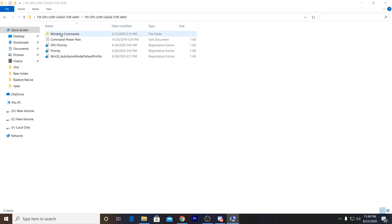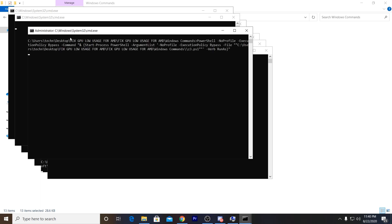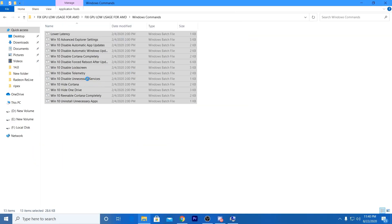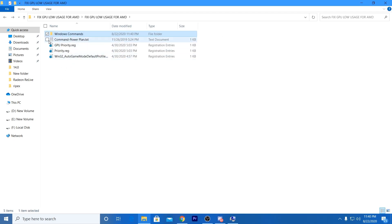Now go into the Windows command files and run all of the commands one by one on your PC. To run them all at once, select all the files, right-click and run as administrator. This is the most important step — running all files as administrator. They will run in the background and automatically optimize your Windows for the best GPU usage and best performance in all games.